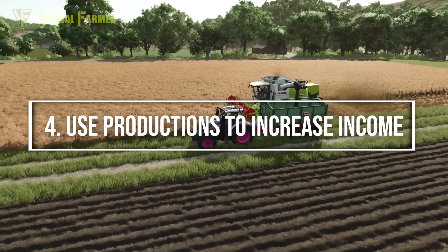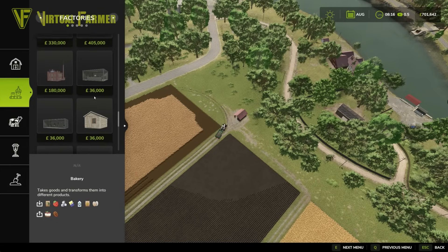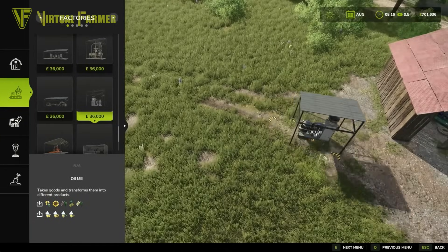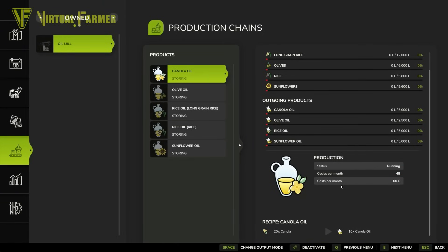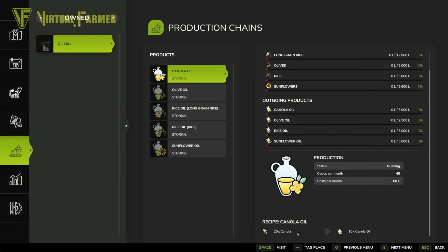Once you've harvested your crops, you'll want to make the most of them, and the easiest way to do this is by adding a production to your farm. Farming Simulator 25 comes with a great collection of smaller productions, all of which cost about $36,000. Down here we have an oil mill — we can place it next to this little shed and activate canola oil production. The price of canola tops out at $1,314, while canola oil tops out at $3,571, and with a conversion rate of 20 canola to 10 oil, we'll make a sizeable extra profit.